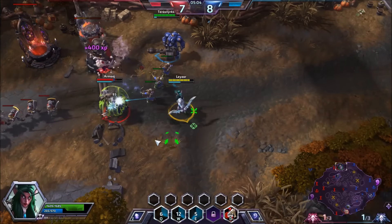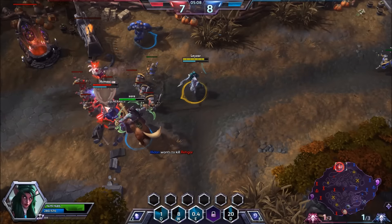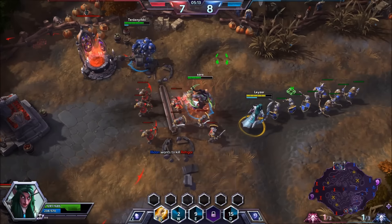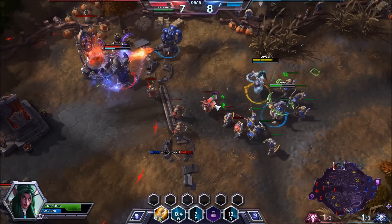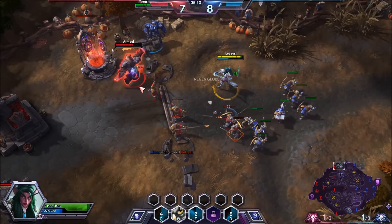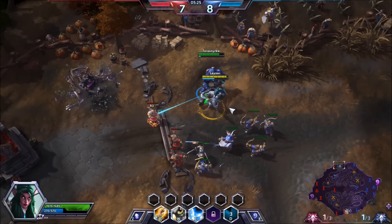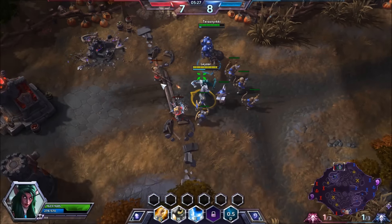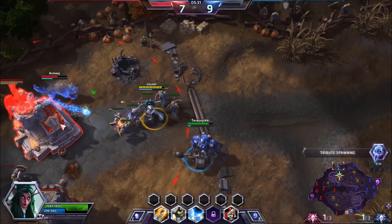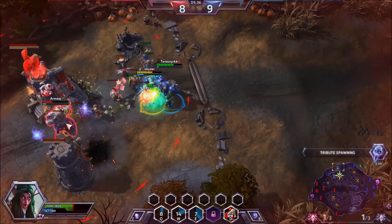Rhaegar took an alternative path back to his base but we're pushing them back no problem. Illidan is coming in and I just used Hunter's Mark on Rhaegar hoping we'd get a kill, but Tychus didn't react to Illidan's intention and the wolf got away. We're a full level in front and doing pretty well.